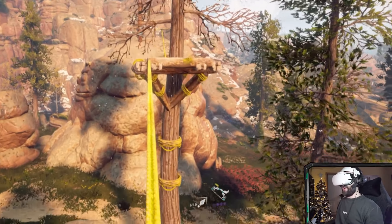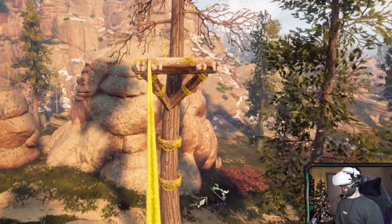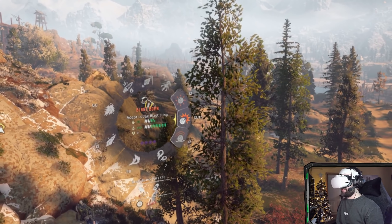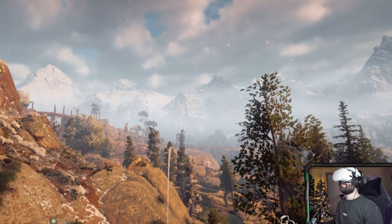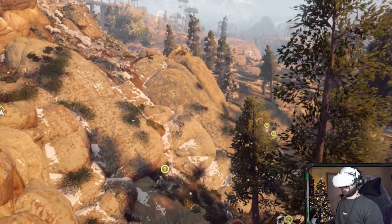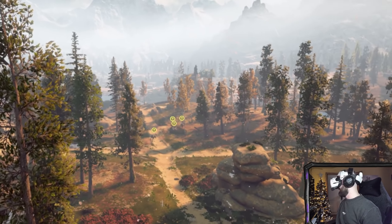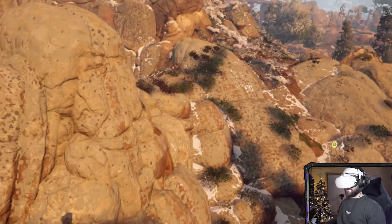Tightrope walking — not too bad. I can see my feet though which is quite cool. Go up there as well — go even higher — and then check this out: I'll hit all of these with a blast bomb. You've got to aim with your face! Take this, horses — rain hell on the horses! They didn't like that. Bye horses, goodbye horses.